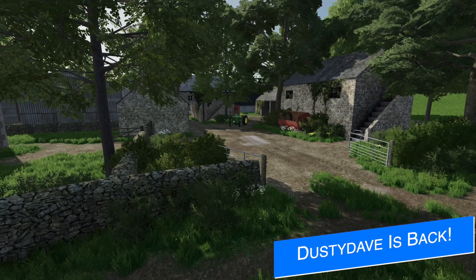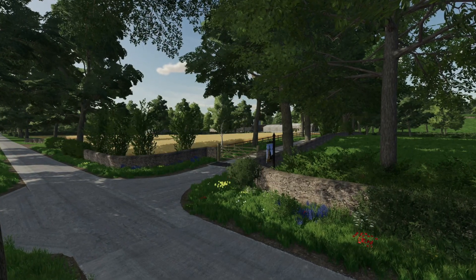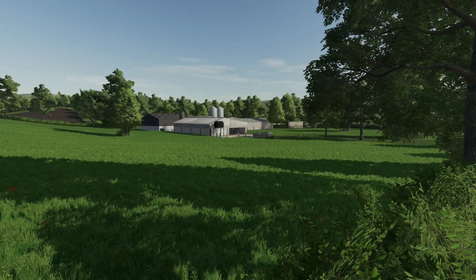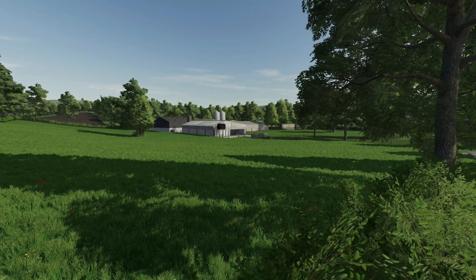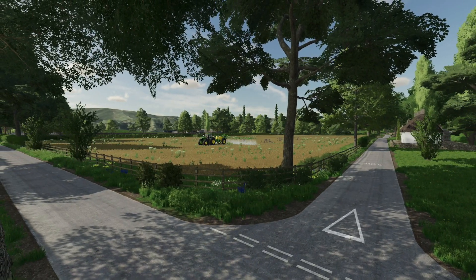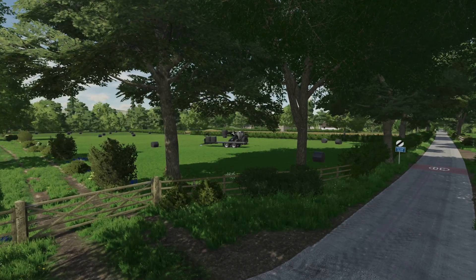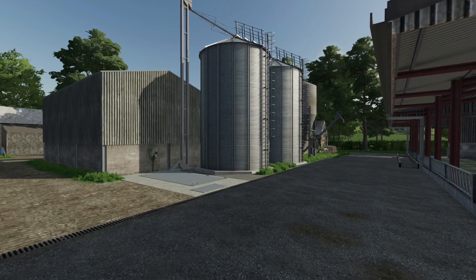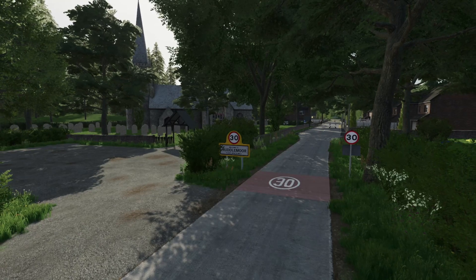One of the biggest names in Farming Simulator has broken their modding silence for the first time since September of last year — Dusty Dave Modding. He shows off a map he's bringing to Farming Simulator 22 called Rudelmore, which may look familiar as Pemberland Farm. The map is getting completely rebuilt with many new additions to bring it up to his current standards. It was one of his very first projects, so the nostalgia is going to be real. He's aiming to get it out for all platforms on the mod hub.